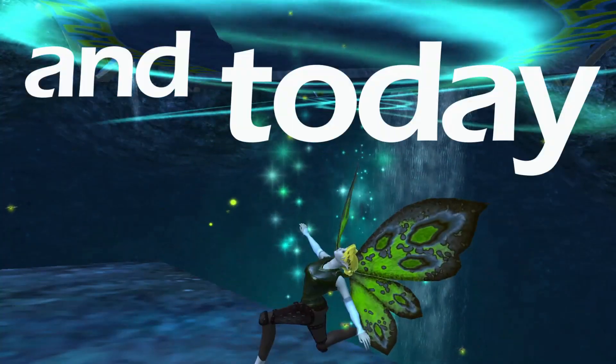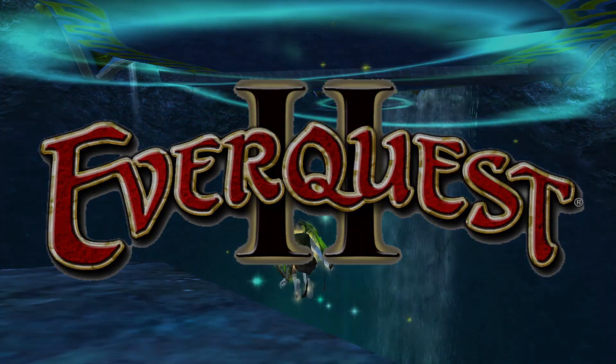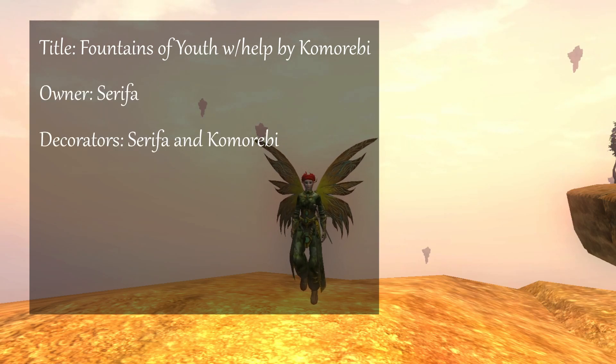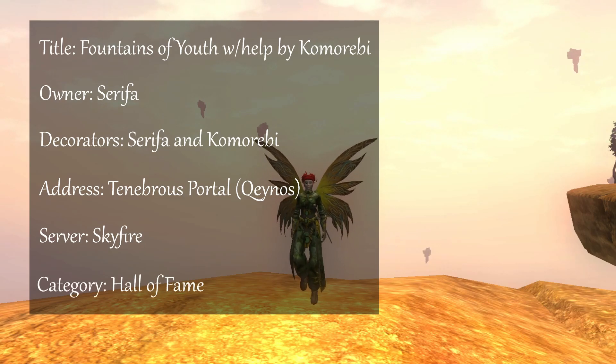Howdy, I'm Luna, and today we're going to be exploring some art in EverQuest 2. Today's artwork is titled Fountains of Youth. The owner is Seripha, and the decorators are Seripha and Komorebi. Its address is the Tenebrous Portal on the Kino side, located on the Skyfire server, and you can currently find it under the Hall of Fame on the leaderboards.